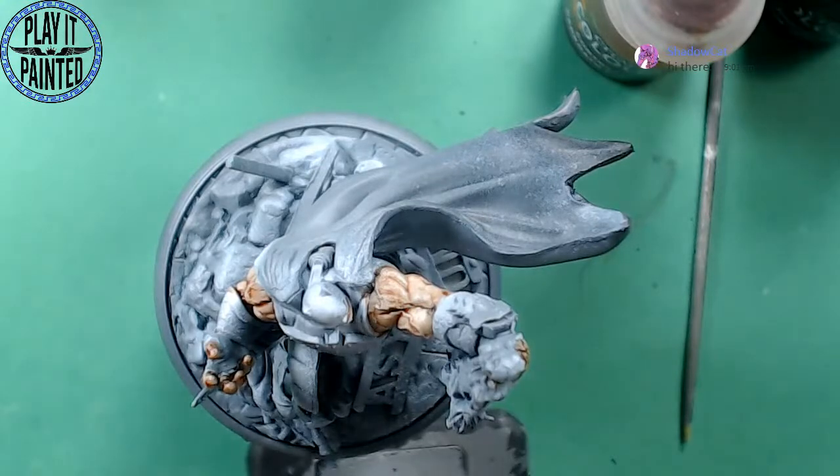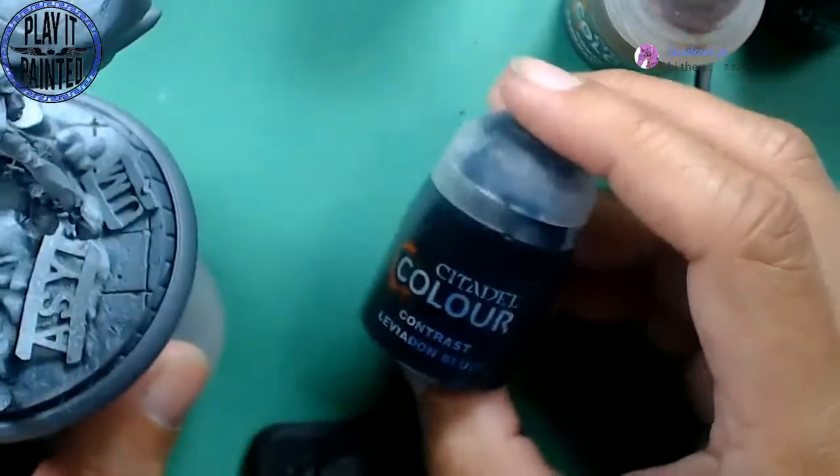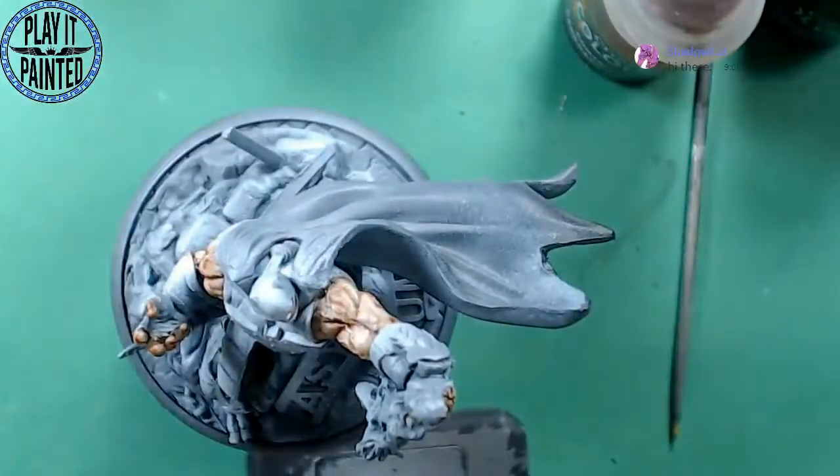Dare I say, I should actually start with the cowl, which is a little unusual. But I want to get started on the cowl because the cowl is really a super dark blue. I've got to play around with it a little bit to get it where I want. I think what I want to do is Levadon Blue, and then shade it down and highlight it up. That's the general plan.